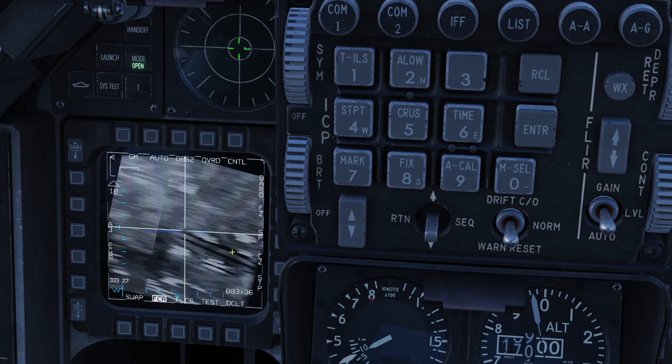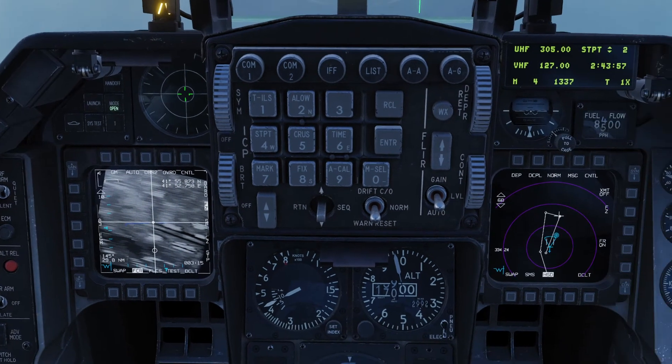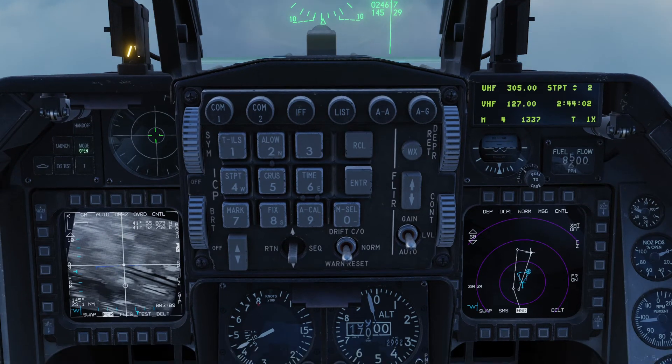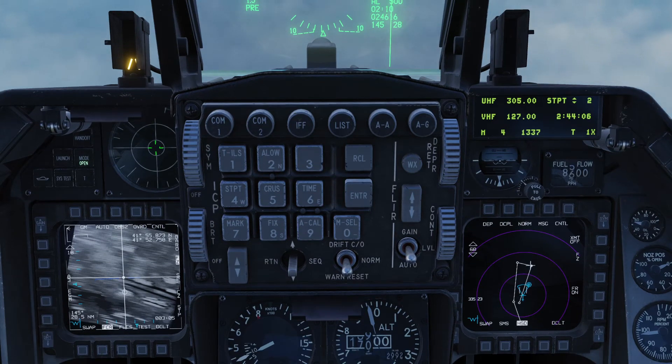The enemy moved the Hinds to that part of the airport. My confirmation is the coordinates 41°55' and 41°52' — that's roughly where that apron should be, so I'm confident enough. As long as the targets are within the blast radius of an Mk-84, I'm sure to damage them if not totally destroy them.